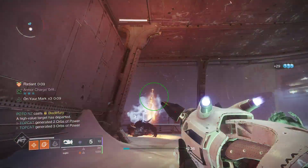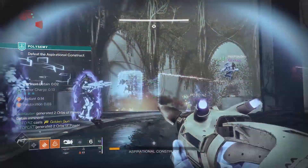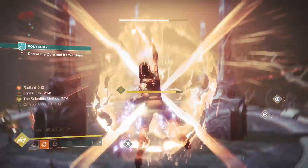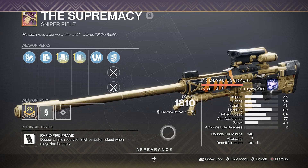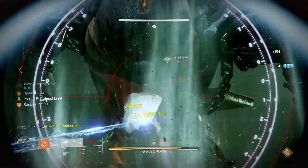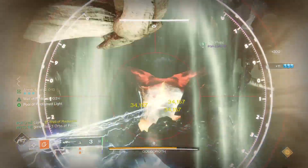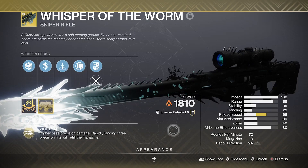The downside — or upside — is that we're locked into x2 kinetic surge. Izanagi is obviously a great choice; snipers got a 15% damage buff this season. My choice however was the Supremacy — with both Rewind Rounds and Fourth Times a Charm, you can empty your entire reserves without ever reloading. So I've gone x2 kinetic surge with x1 solar, and I've also thrown on the Whisper.